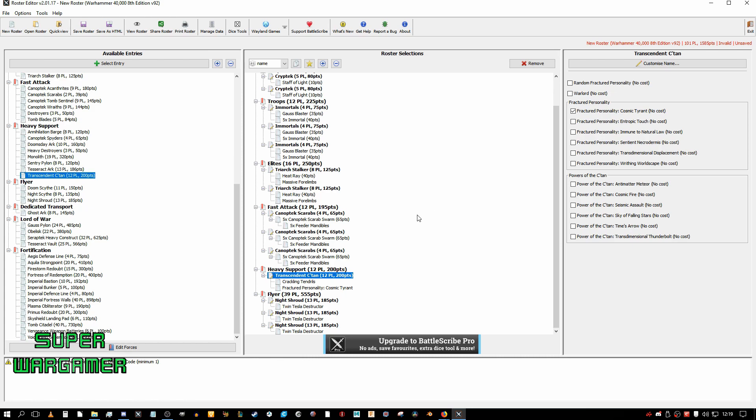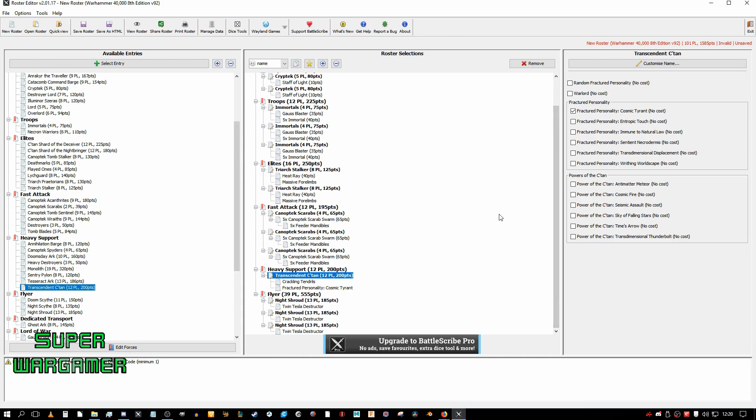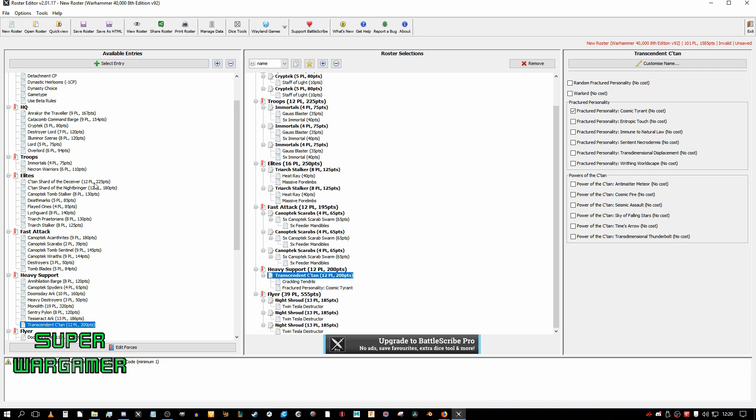Another good thing now — because we've got all this here, let's say you want another wave of Mortal Wounds. Do you remember my video about the Destroyer Lord? He is so bad that you can put him with anything and he becomes good. So let's put the worst HQ in here. There he is — the Destroyer Lord.